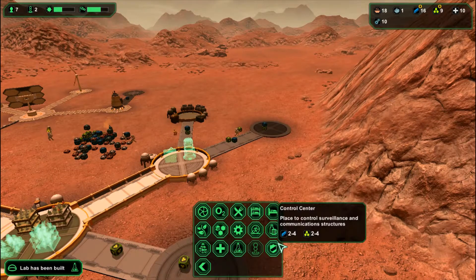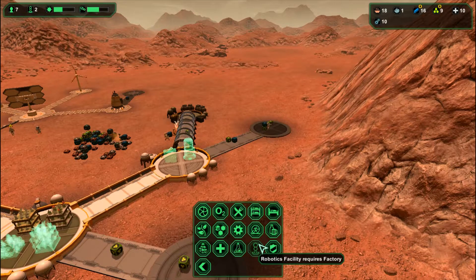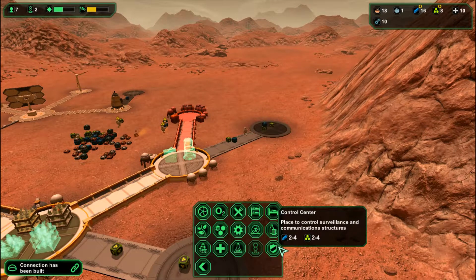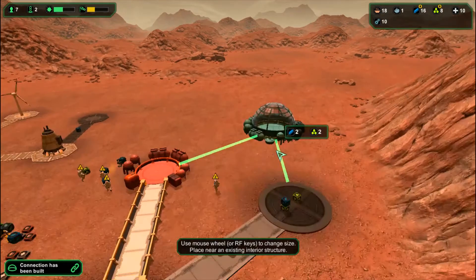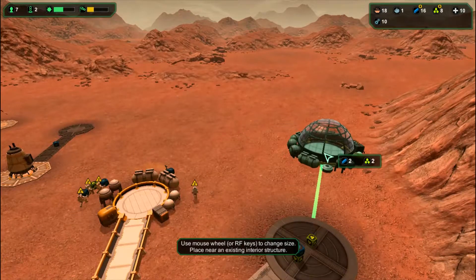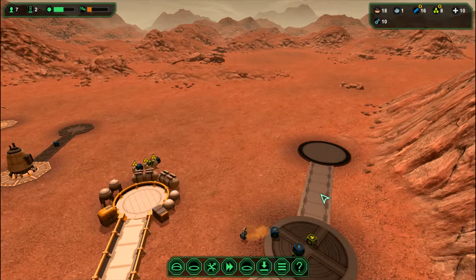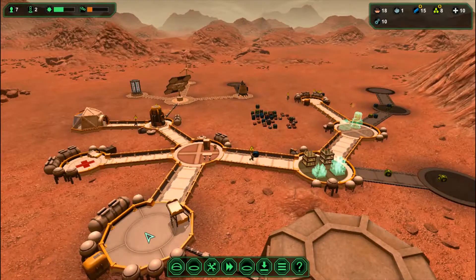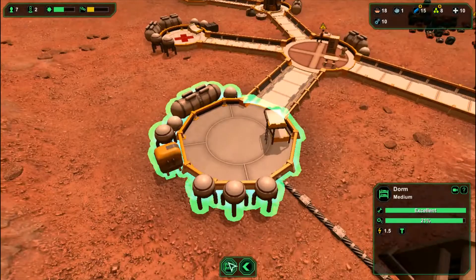It looks like a control tower — or control center. That is something you will need later on; you will need it on all worlds including this one, because there are things that can kill your colonists.